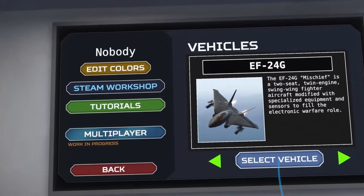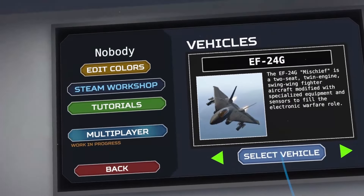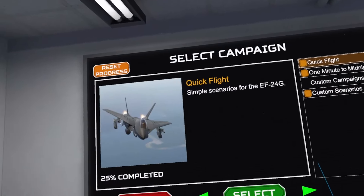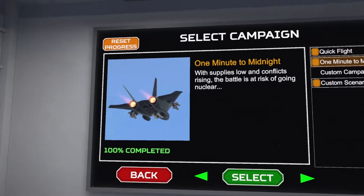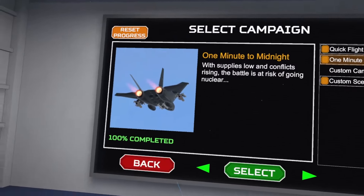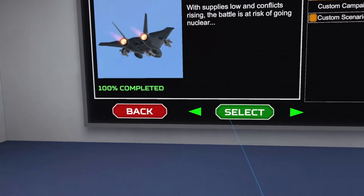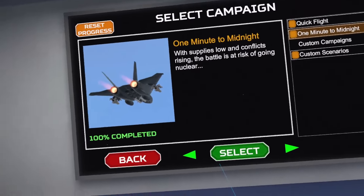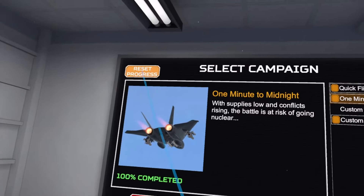An F-14 Tomcat that can do jamming. We're going to be doing the campaign that came with this aircraft — "One Minute to Midnight." This is a difficult campaign. Even compared to the others, this campaign is very difficult, especially if playing solo. We're going to play it solo because I do not have people to play this with.